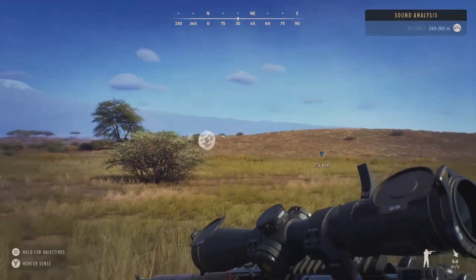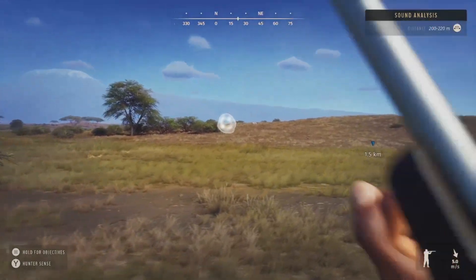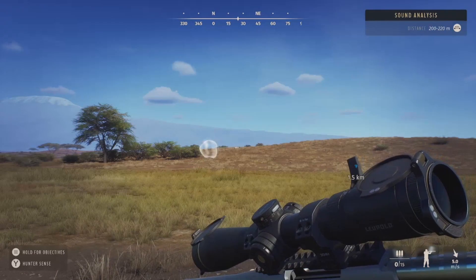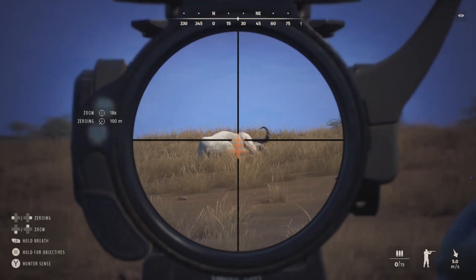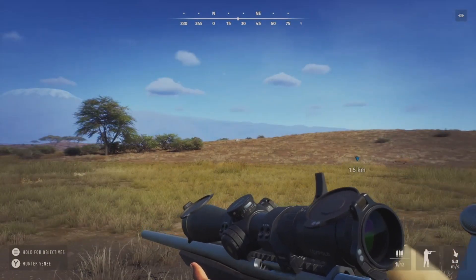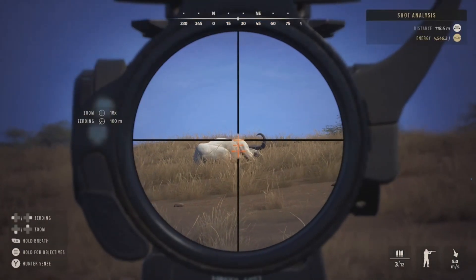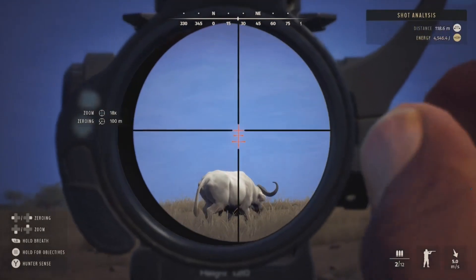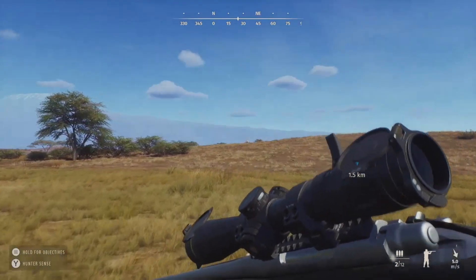He's probably going to lay down, so what we might do is get the 300 back out and get another shot on him, because sometimes they'll just lay down like that. He's probably going to be about 100 meters out, so let's take that shot. I have to reload, so we'll do that quickly. Let's take him — go for that and just hit him again to get him down a little bit faster.